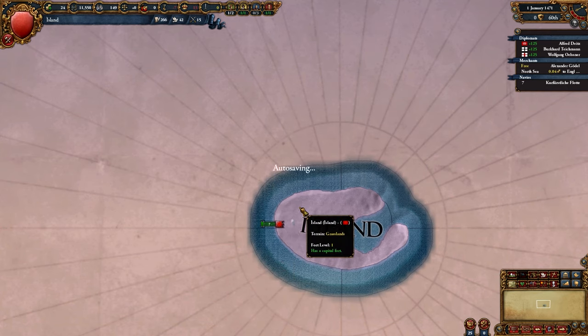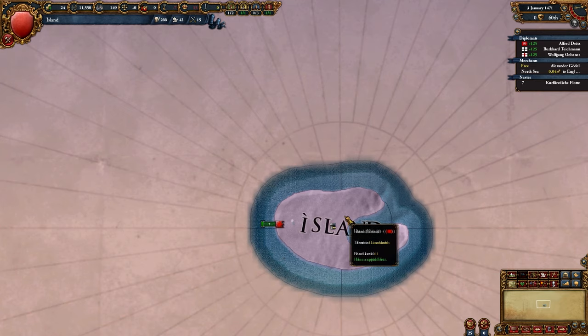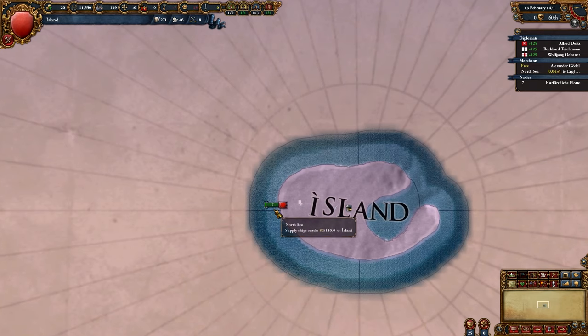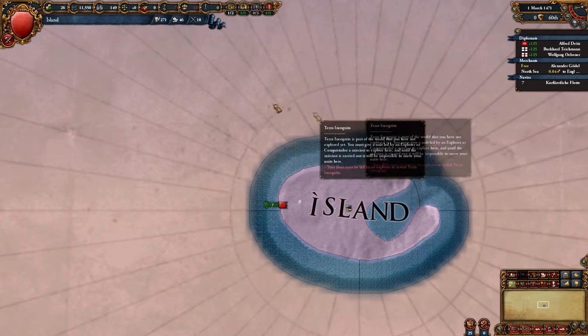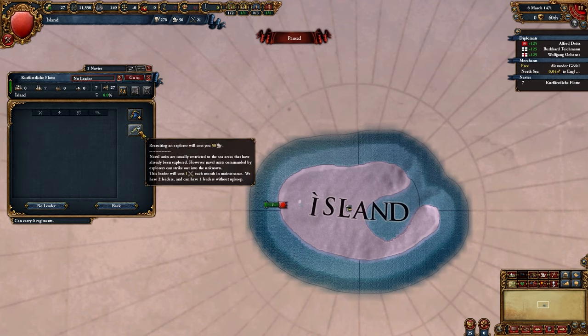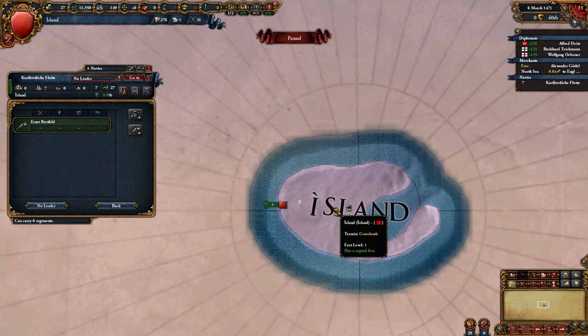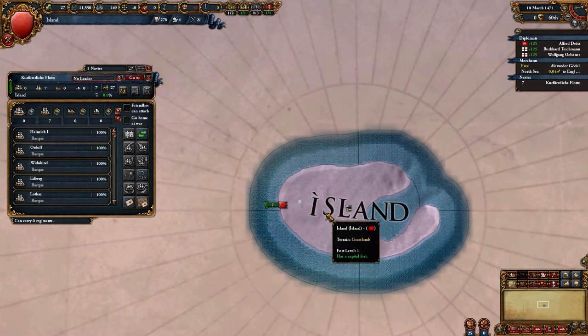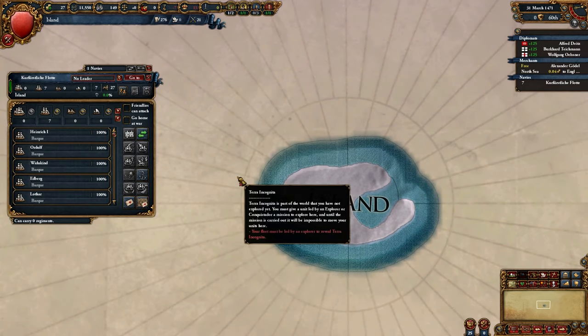Let me speed this up a little bit so we get to 50 a little faster. It'll be very interesting to actually see what this world looks like. Okay — no leader, explorer please. Oh, big guy — Ernst Brettfield! He's a strong man. Okay, let's go.